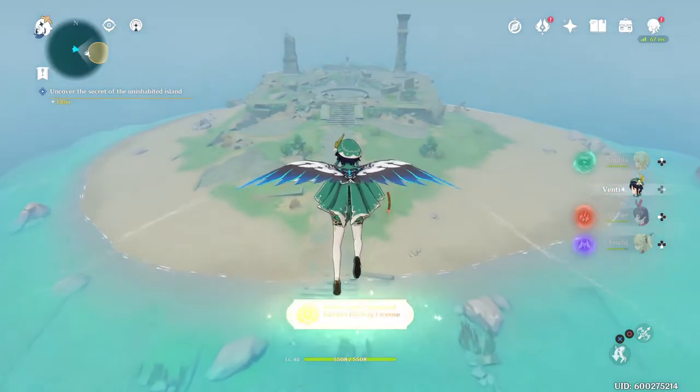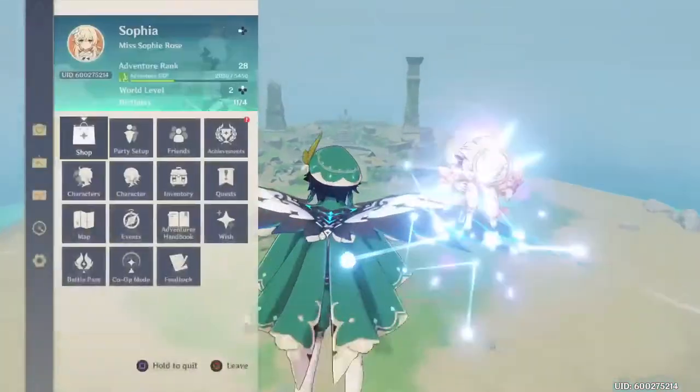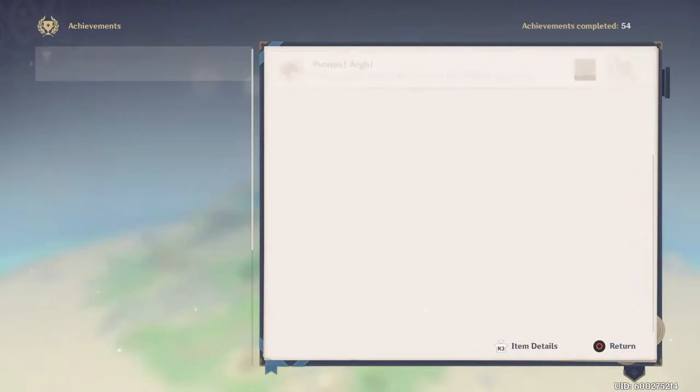Golden gliding license achievement! Glide a long distance in one go. Cool — so you get achievements for that as well. You could have eaten a meal there for stamina.